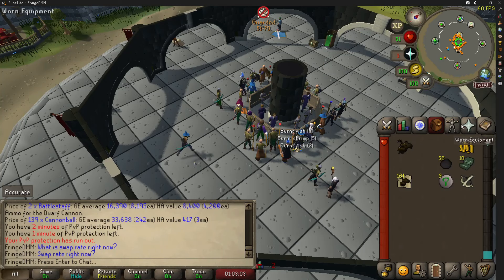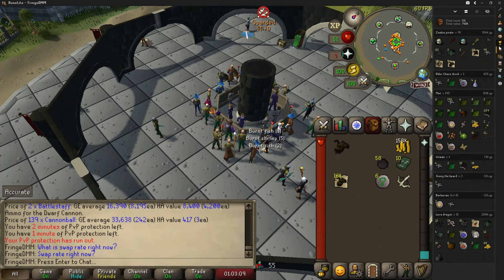What we did was get 37 prayer before entering this bracket, then spent the hour killing zombie pirates. It was slow at first because of the nerf, but the drops really started to pick up.